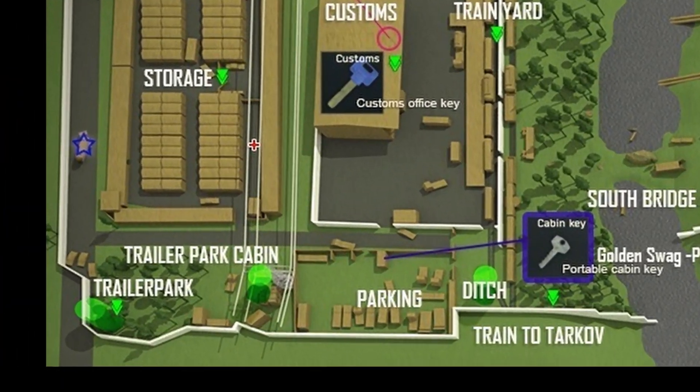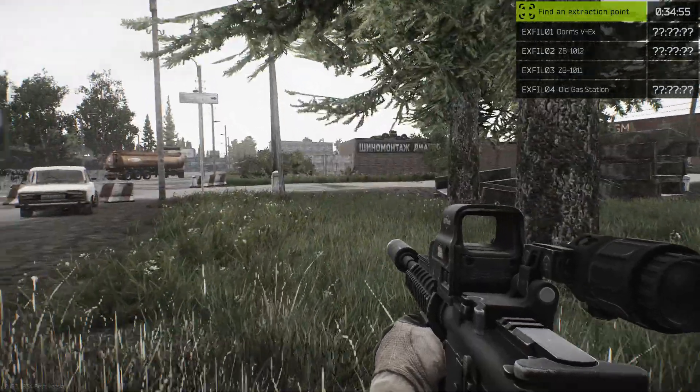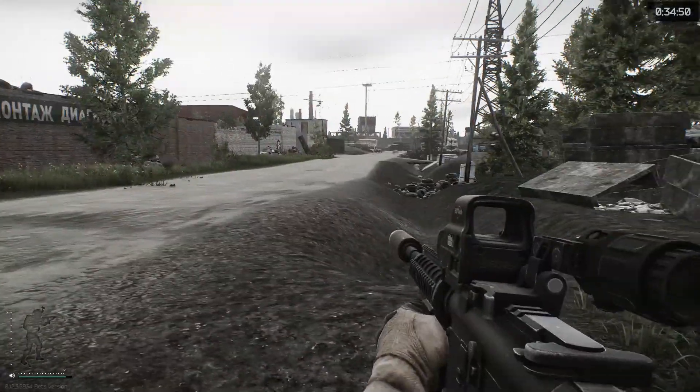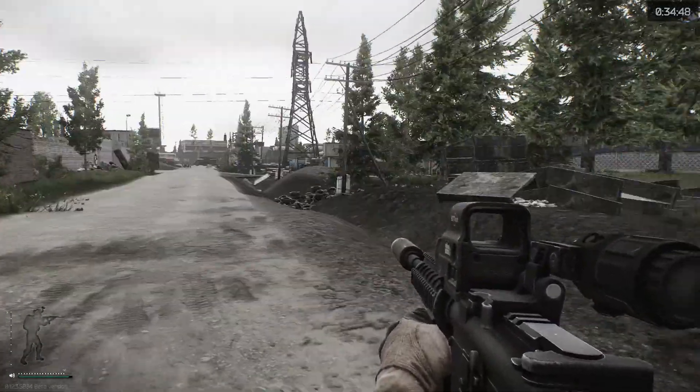The first tanker is right next to the trailer park spawn in the southwest corner. To place the beacon, walk up to the tank until prompted to place it. Once placed, a 30-second countdown will initiate and prompt you to defend the area.